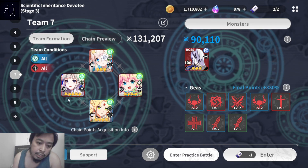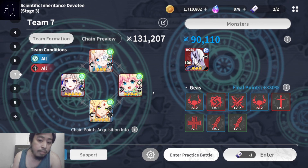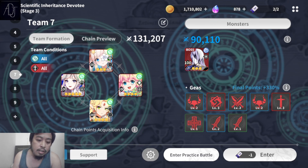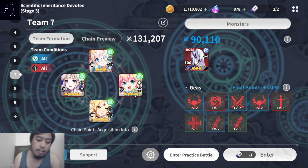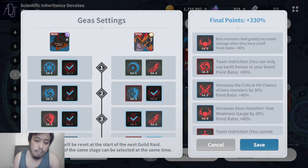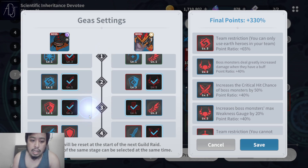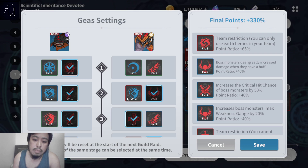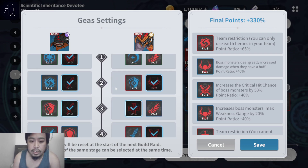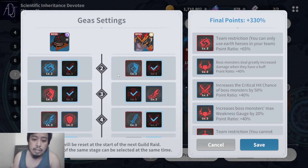So this is nothing I came up with just a while ago. I have here a mono earth team because the boss is water, so Maxwell is weak against earth. I use the guild rule here that only uses earth teams. I do not pick the speed buff because that speed buff is really dangerous — if Maxwell gets a lot of turns, you're just gonna get wiped out.